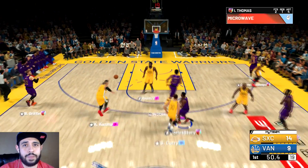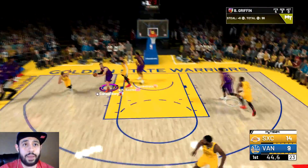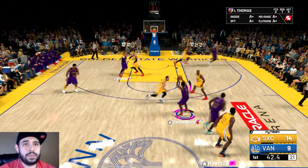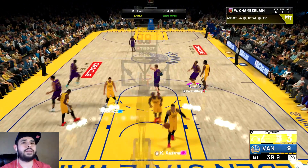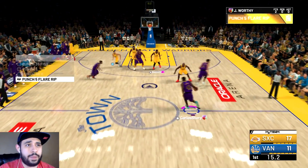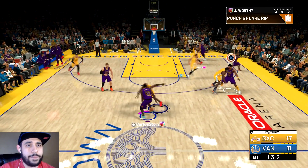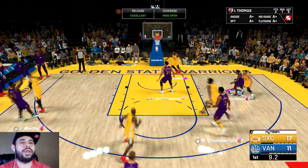I want to get another lob — I see my boy Blake. Oh, good little steal! Blake — whoa, what are you doing? Okay, we got it back. Wide open for three — should have been a green but it doesn't matter. I'm really gonna try to showcase every galaxy opal. This guy's got a lot of pink diamonds. My boy Worthy though — wide open for three, green!